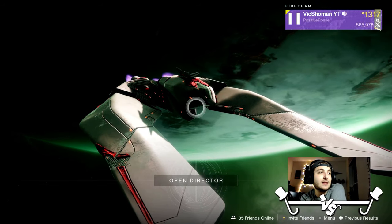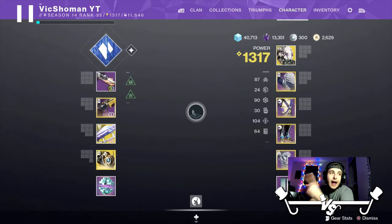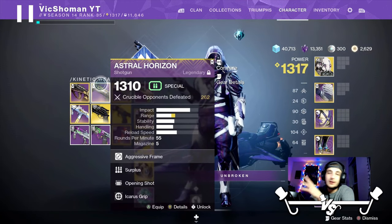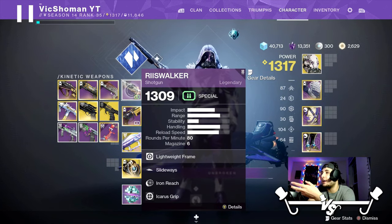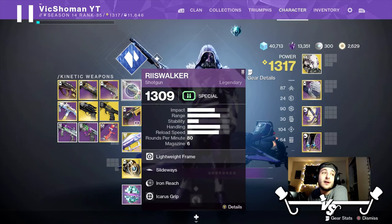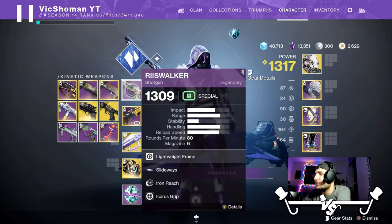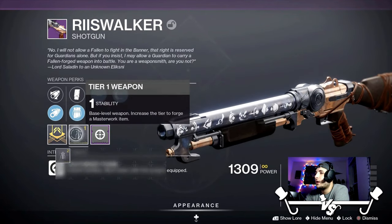If I can get that roll I would be immensely happy. It does not one-shot as far, at least from what I've been noticing, as the high-impact frames. During that gameplay, I probably would have preferred my Astral Horizon. But it does feel really nice — handling is very nice on it. Look at that handling stat — freaking ridiculous. The model looks sick, and it fires fast. It's the lightweight frame, which gives you higher sprint speed and you move faster while it's equipped.